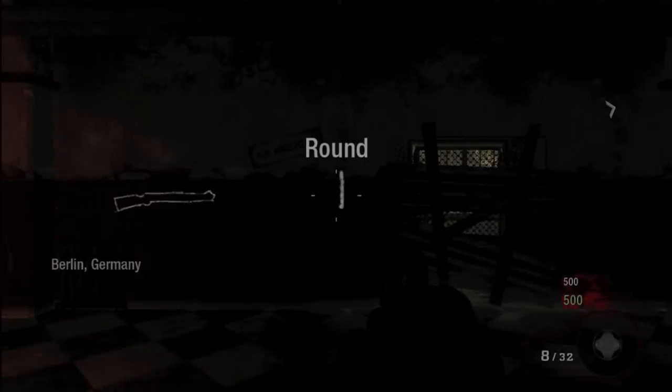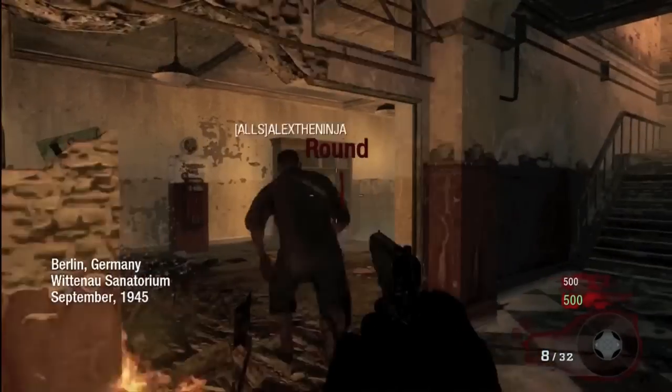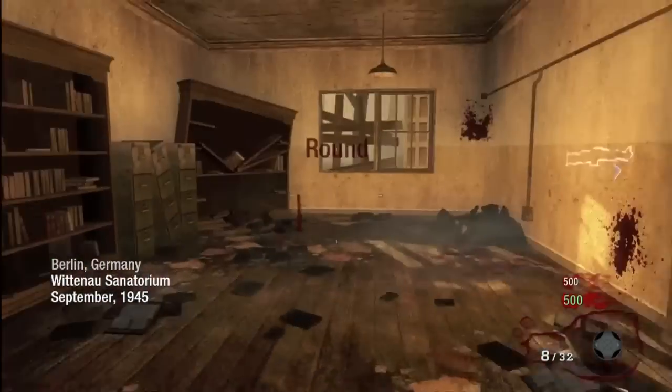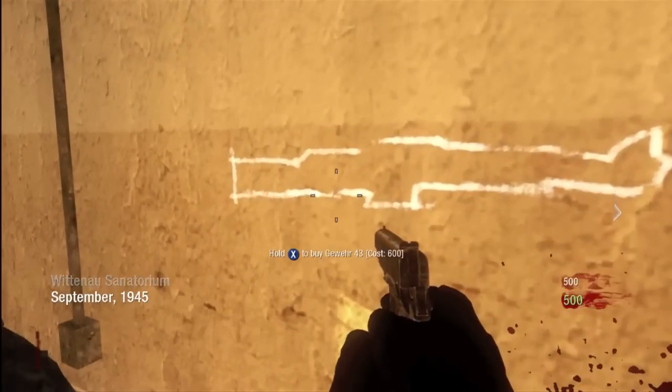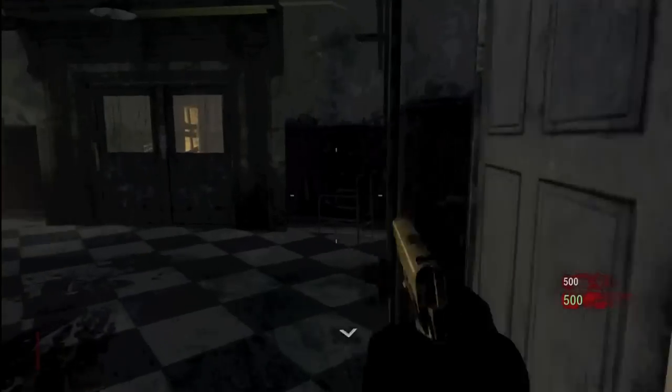What's going on guys, Agent Cat with another Zombies tutorial on the map Varuk. This one's another little short one, but I actually do enjoy playing this map. You have one of two spawns, and this is what I call the dentist spawn, because you got the little dentist chair right there.